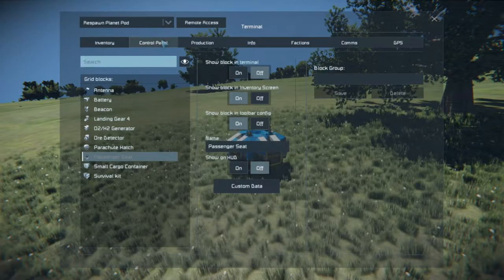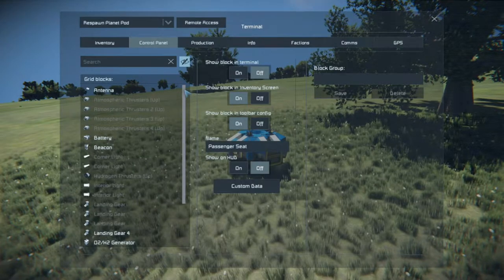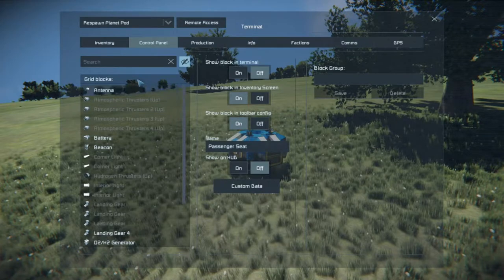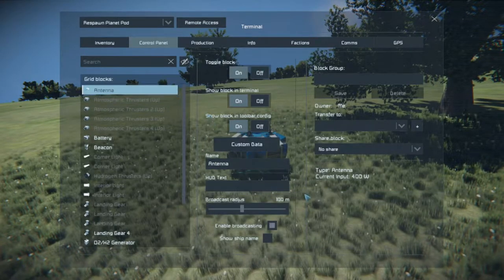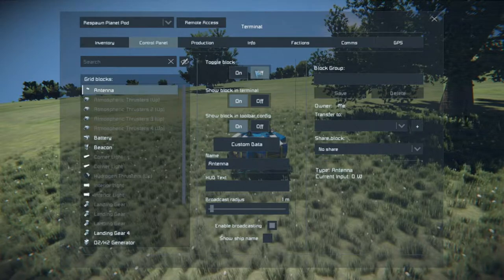Hit I to bring up your control panel. See this little I icon - click that and it will show any blocks that have been hidden. When you're playing survival on the servers, I personally don't like to use antennas at all. Every base I've ever lost has been because somebody left an antenna broadcasting, or built a ship with an antenna, and as soon as they finished welding it, boom - they're sending out a neon sign saying 'come take all my stuff.' Get in the habit of always checking the antenna.